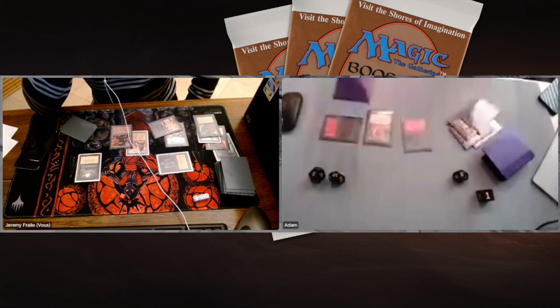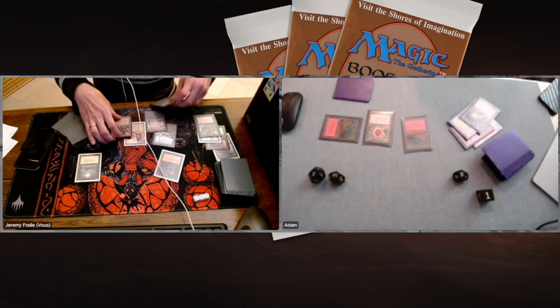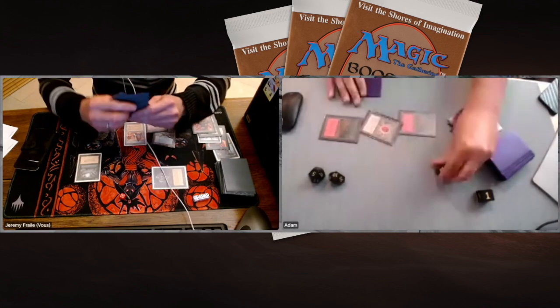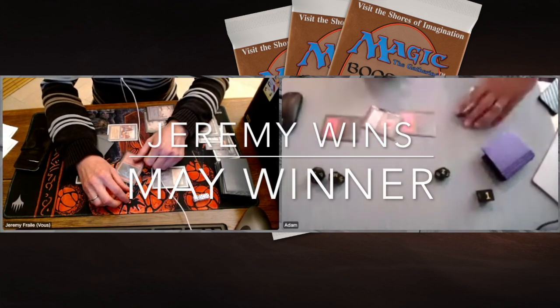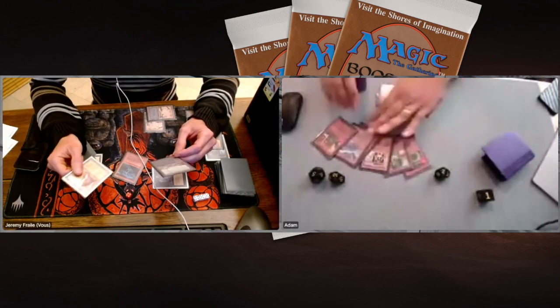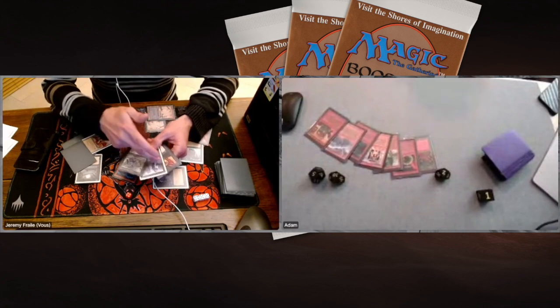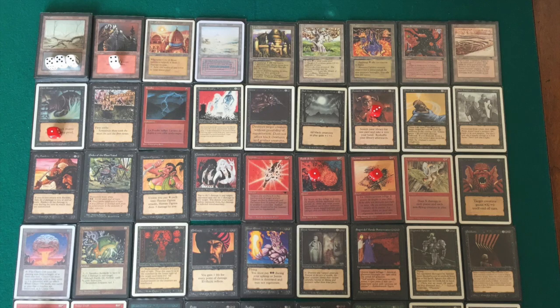Jeremy can win next turn unless Adam has something — maybe a Shatter. There's an activation, an attack for 5, Adam about to die but there's a Shatter, dropping him to 2. And then there's the Bolt. It's over. Jeremy wins game six and the match. Adam had no chance in game six — every deck needs lands, even a low-curve aggro deck. Jeremy, you've won this one. Thank you both for sharing this great final of 7-Point Singleton here on Timmy Talks. Forty minutes of incredible magic and we went to six games.